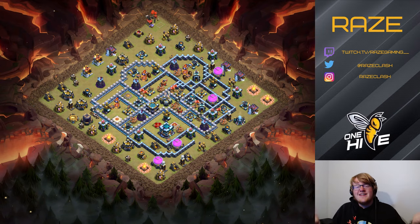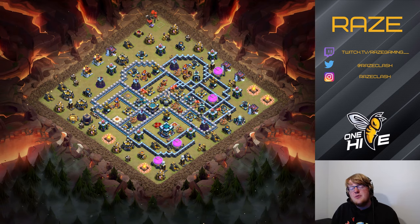Hey guys, welcome to another Clash of Lions video. Today we're looking at the CWL base for June 2020. It is a sort of modified anti-three-star design with the town hall a little bit less accessible from the back side of the base — it's sort of on its own, which is the meta for CWL bases that makes it a little bit harder to get the town hall.